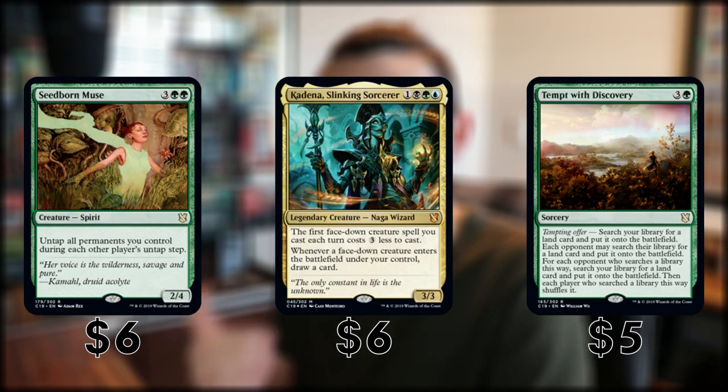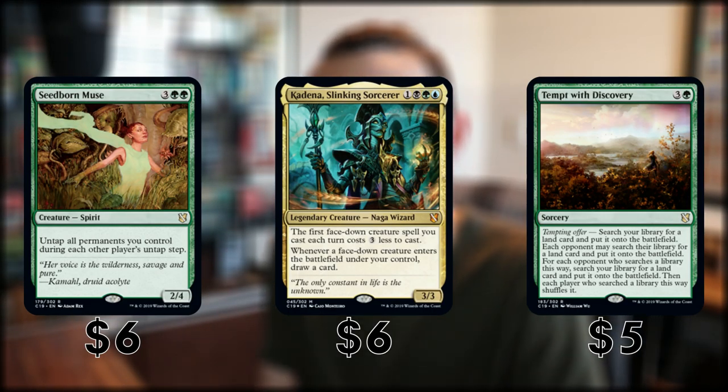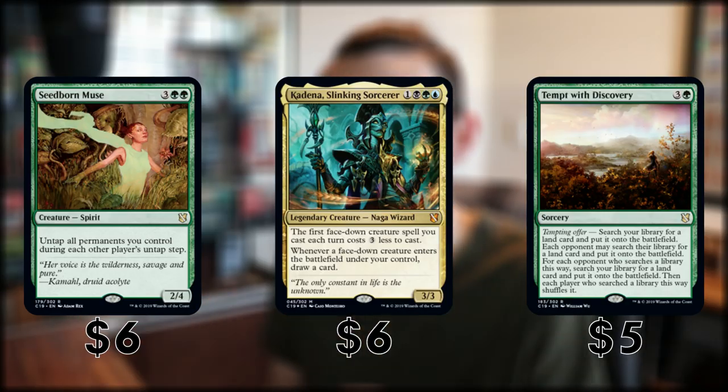Looking at the top 10 cards in terms of pricing, funny enough two of your top three are reprints. Seedborn Muse and Temple of the False God at $6 and $5 respectively. But the new face commander Kadena, the King of Morph, is $6. Overall this deck has good potential in the long run — morph is an old mechanic and it has got some support you could add into this deck pretty easily and make it a bit better. Your top three: Kadena $6, Seedborn Muse $6, and Temple of the False God at $5.